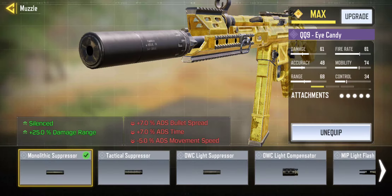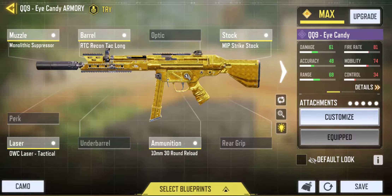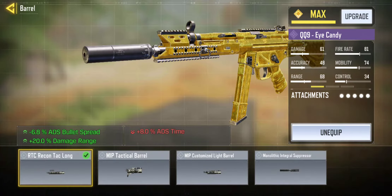First up we have the Monolithic Suppressor. It makes the ADS bullet spread less accurate, but it does give that extra range, plus it doesn't have that high recoil that makes some guns really bad.